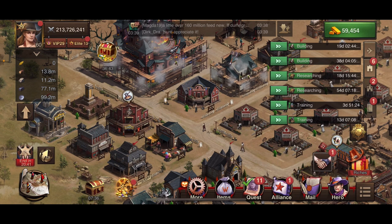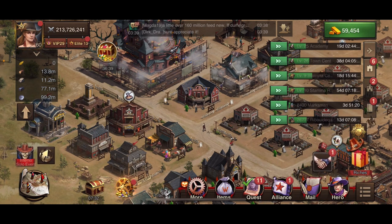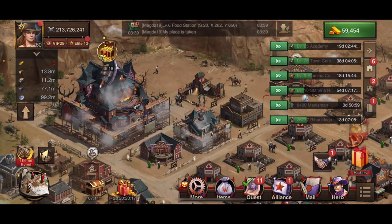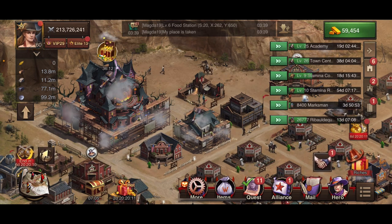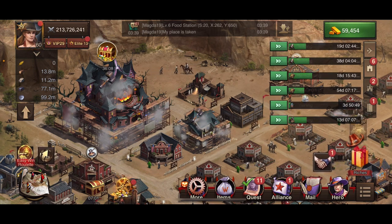Right now I have two building queues and two research queues — I only have one training queue since I haven't really needed a second training queue. If you're utilizing the Boost Up Frontier Pioneer event alongside these second queues, you can really bang things out fast.